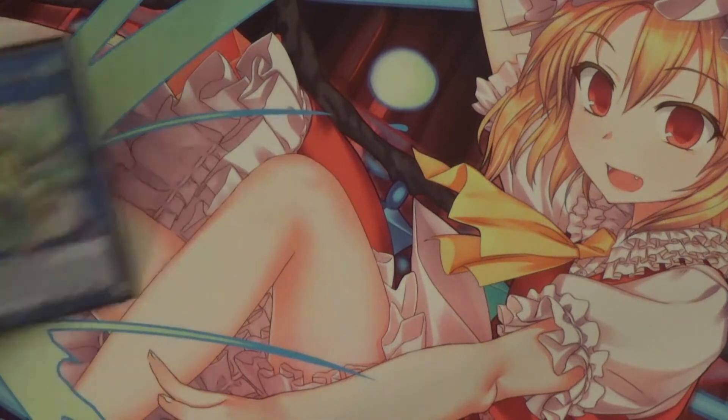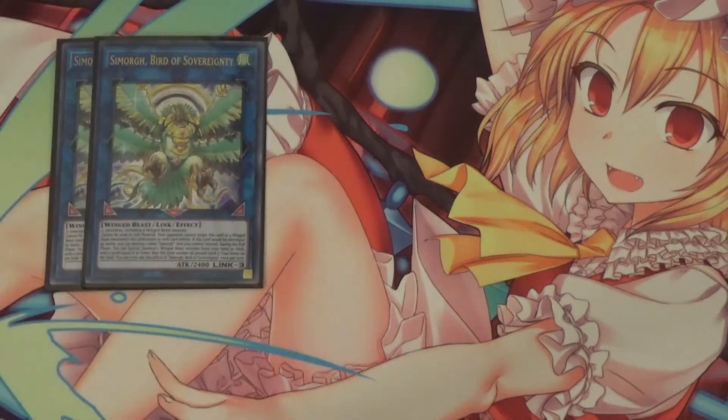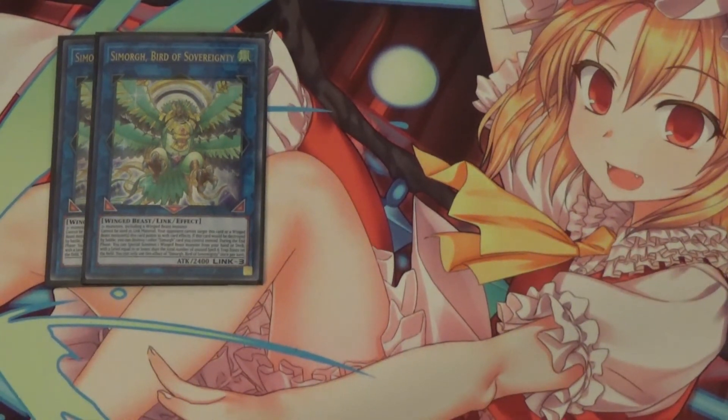Moving on to the extra deck. I run two Simorph Bird of Sarmity. During the end phase, you can Special Summon one Winged Beast monster from your deck — so it's a good way to get out Barrier Statue of Stormwinds or the Apex Avian. Or during your opponent's end phase, you can bring out Nerval or one of your other Simorph monsters. Monsters this card points to cannot be targeted with card effects.